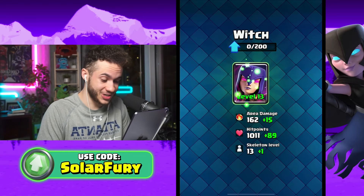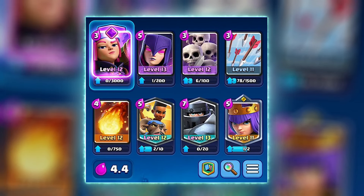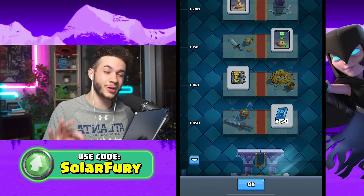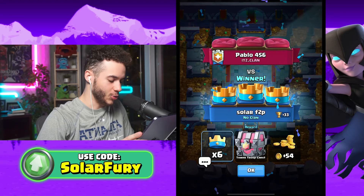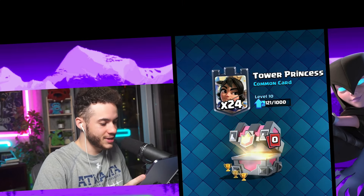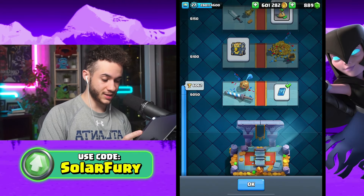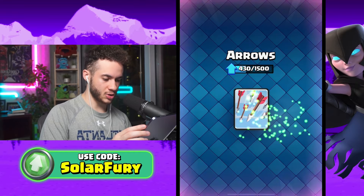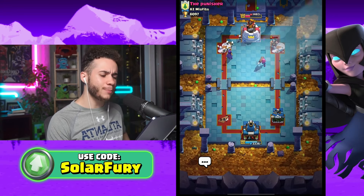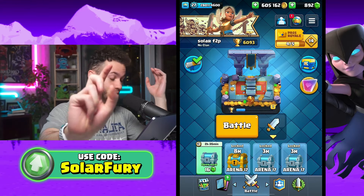To reiterate, this is completely free-to-play. I have two level 13 cards and everything else is at a minimum level 11. We're also really close to another champion chest on the trophy road, only about a hundred trophies away. We opened it and got 150 common wild cards going straight to the arrows. That last game — that dude had a level 14 witch and couldn't beat me. That gives us another champion — two champions in one segment!